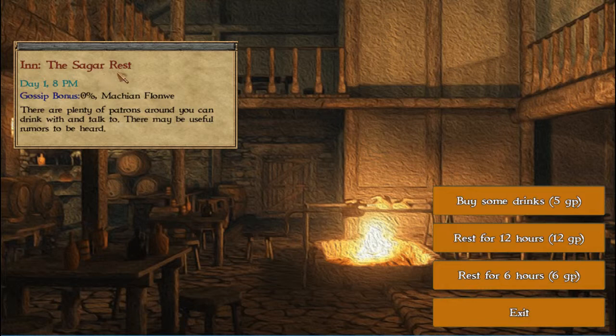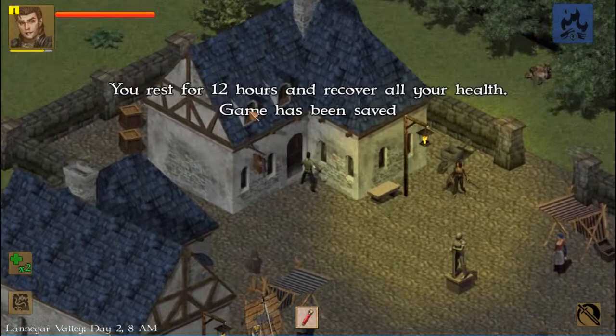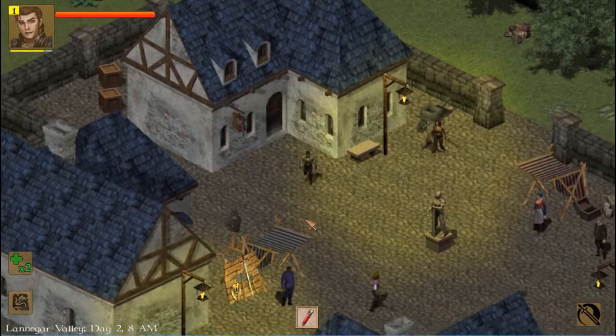Over here you can go into the rest place. You can buy a drink, hear some gossip — but gossip bonus is 0% so I don't think I'll do that. You can rest 12 or 6 hours. We're going to rest for 12 hours; it costs 12 gold. You recover your health and you get two of these — two new if you rest for 12 hours.